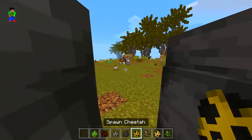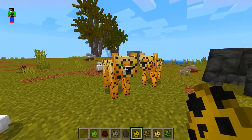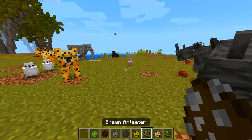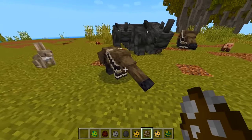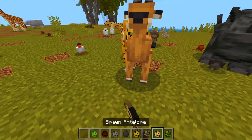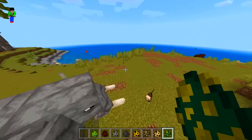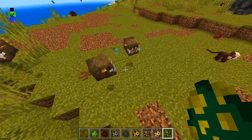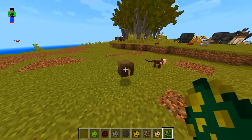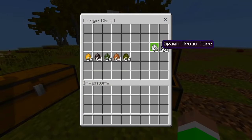We got a cheetah — these guys are quick because cheetahs are usually quick. We got another anteater, but this one's a little baby one compared to the giant one. An angler fish — dude, these things are scary with the little light bulb thing. I think I've seen these in Finding Nemo!